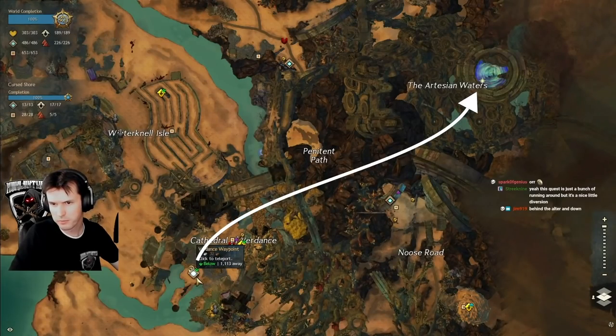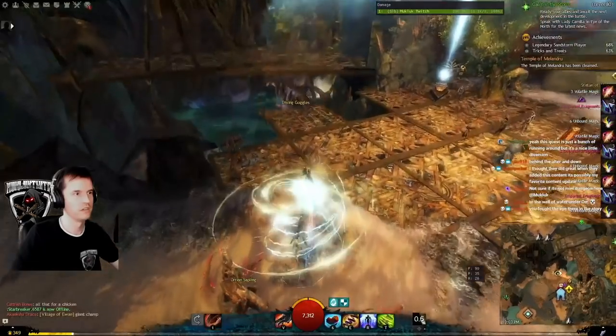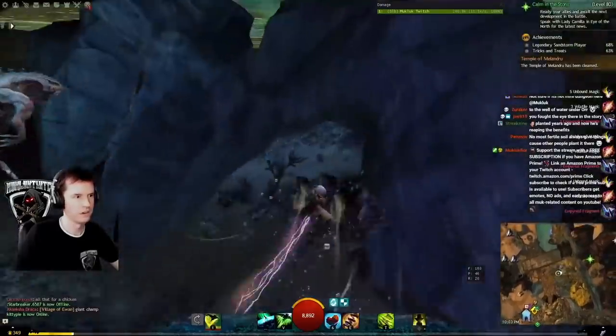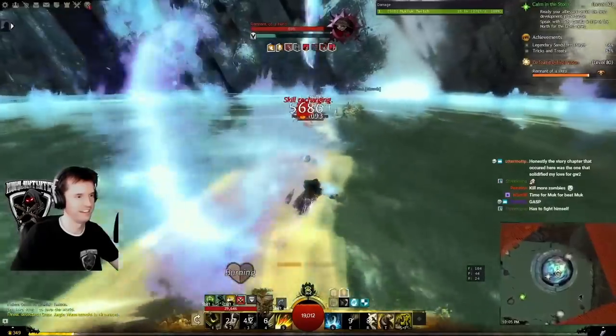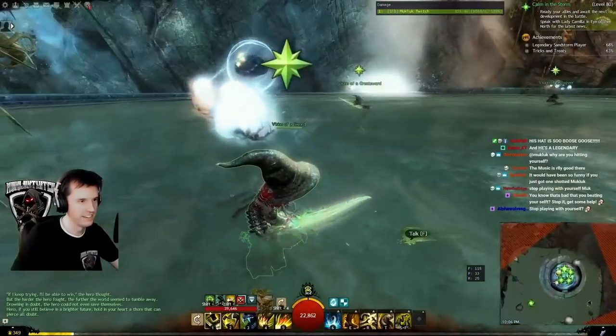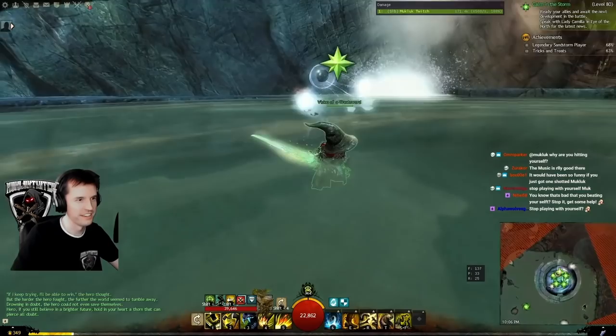Head to the Cursed Shore, Verdant's Waypoint. Head north, pass the diving goggles, jump in the water, and swim to the instance. Inside you will fight a very charming, self-proclaimed but still humble NPC. Afterwards, you can choose the weapon type that you want.